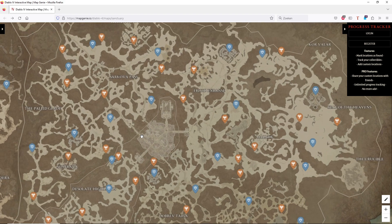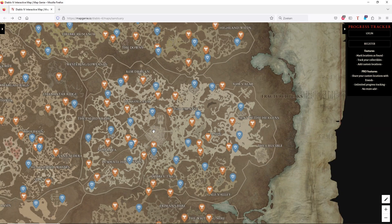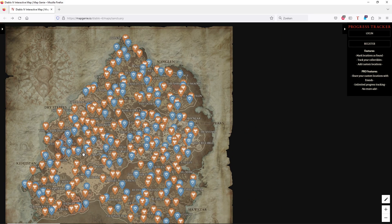How do you farm obols? Very simple — you just do events, going from event to event. It goes quicker with a mount but you can do it from the start too, because you get nice gear and experience from it as well. Normally an event respawns every hour, though it's not always exactly one hour. From my testing I saw a couple of events spawning within an hour, and there are plenty of events around.